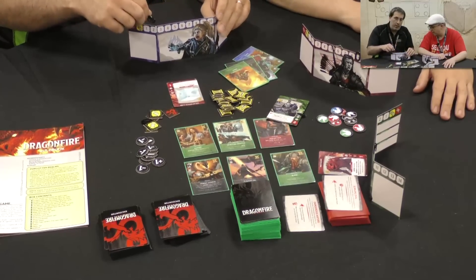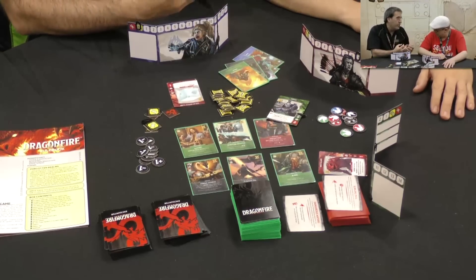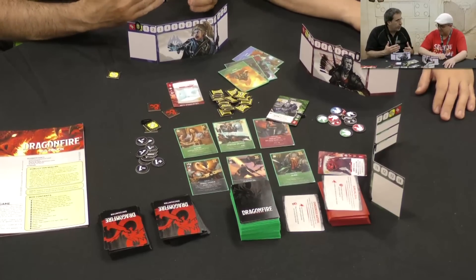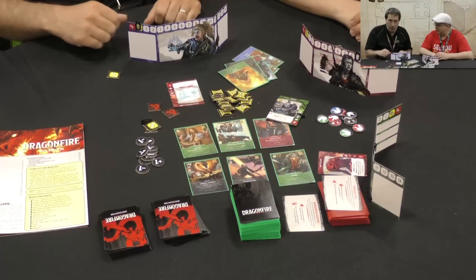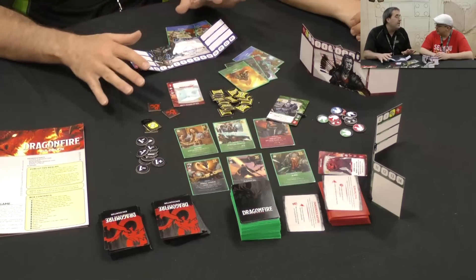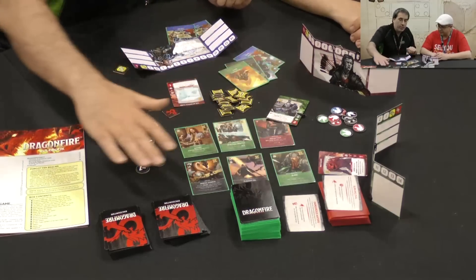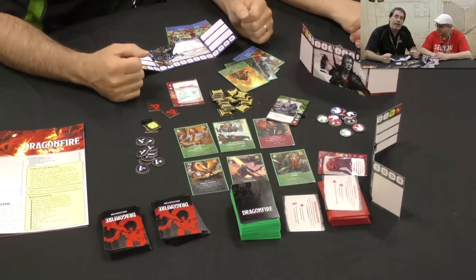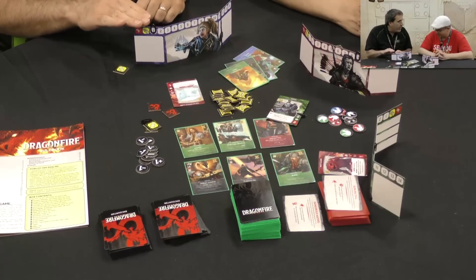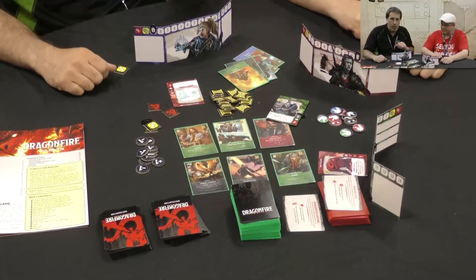If you get stunned — meaning you take enough hit points to go all the way down to stunned — you have to shuffle all of your cards together because you just got knocked on your face. You also take an exhausted token, which means at the end of your turn you draw one card instead of two. If you take more damage while exhausted, you're immediately unconscious and out — but only out for the scene. Most Dragonfire games play across three scenes, so once monsters are cleared you take a short rest, get an HP bump, buy more cards, and anyone knocked out is back in.